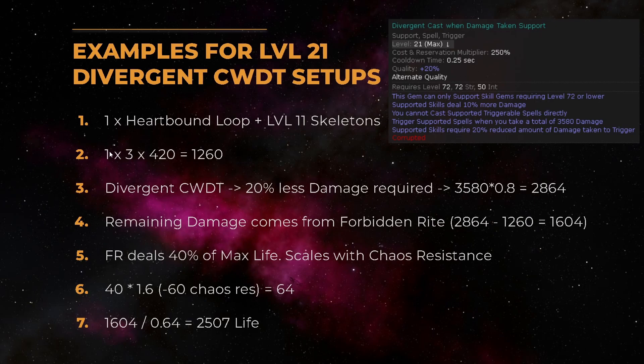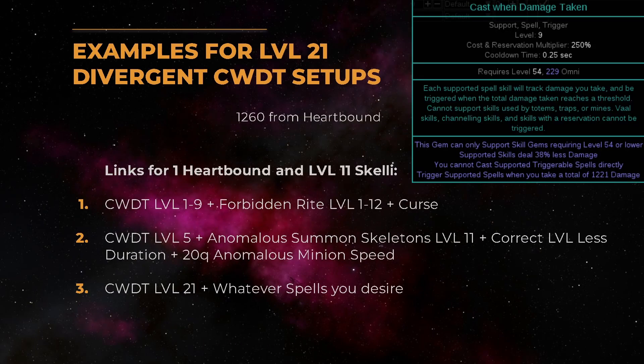Another thing you can do is use divergent Cast When Damage Taken supports. The divergent quality makes it so that you have to take 20% reduced damage — so instead of having to take 3580, we only have to take 2864 damage. We could then achieve this with level 11 skeletons: we take 1260 damage from the Hardbound Loop and another 1600 from the Forbidden Rite, so we would need 2500 life.